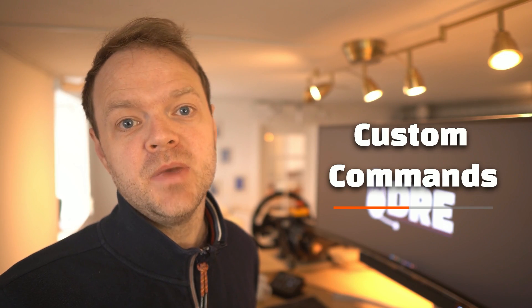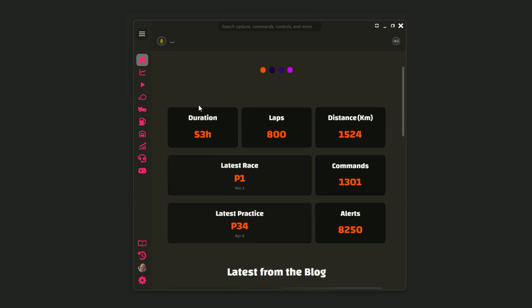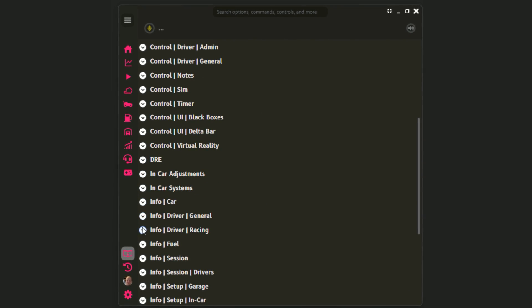Custom commands just got a major upgrade in the 23.15 release. With this feature expansion, interactions with Dray are easier and way more powerful.